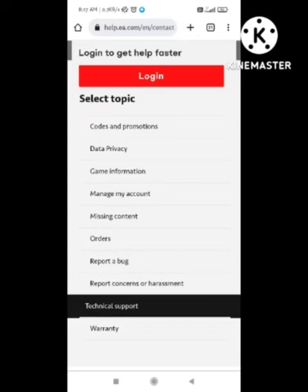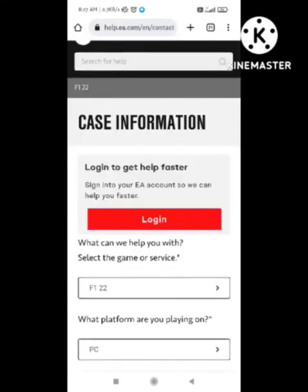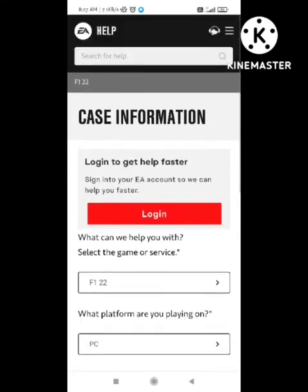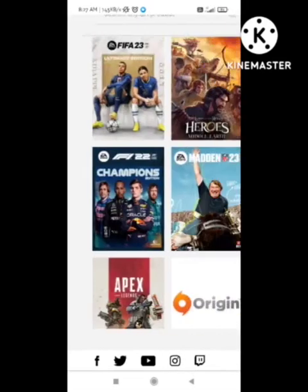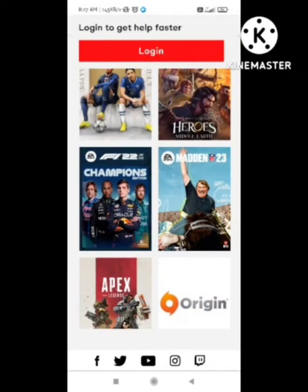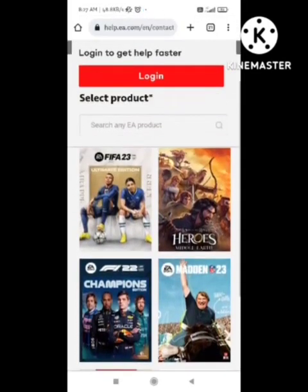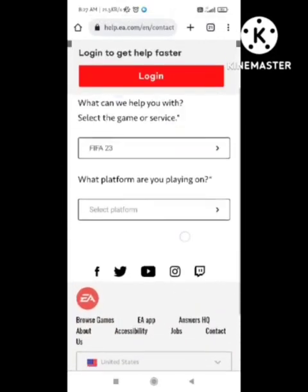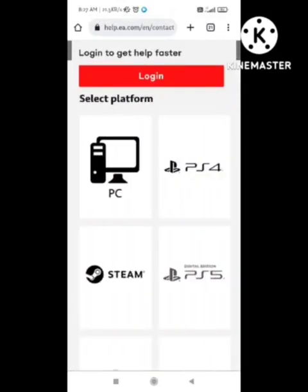Click on the 'Report a Bug' option. After clicking on it, you need to select multiple options they are asking — select which game problem you are facing, select the game, and then select the platform.